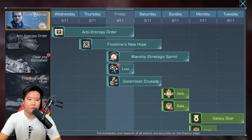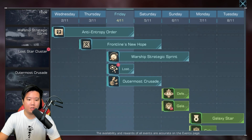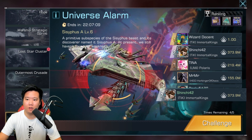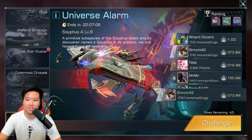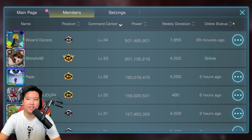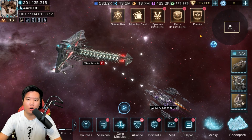Let's look at the rankings — we're actually second right now. Wizard Docent has a 1G score, which is absolutely insane. I think Wizard already has T11 — that is a very strong attack from him.